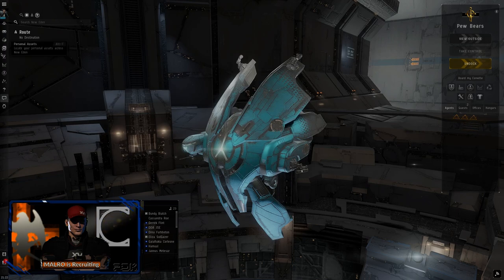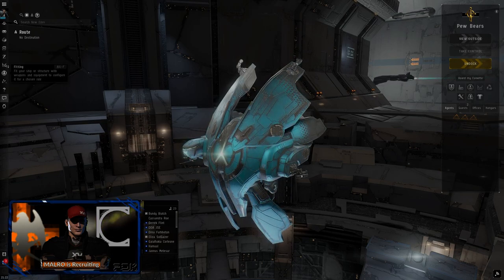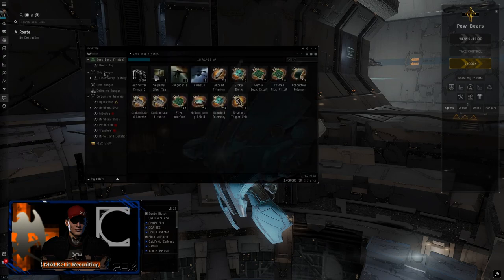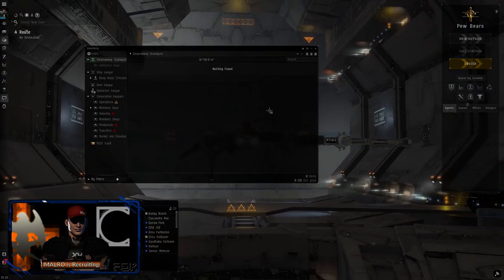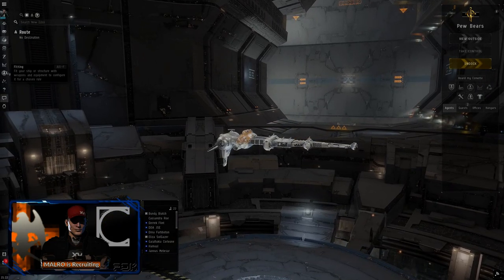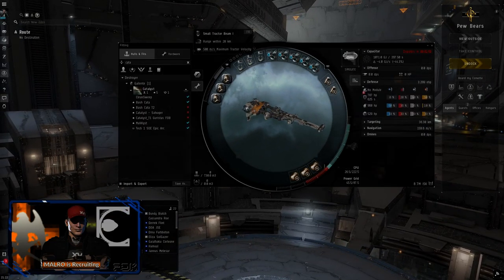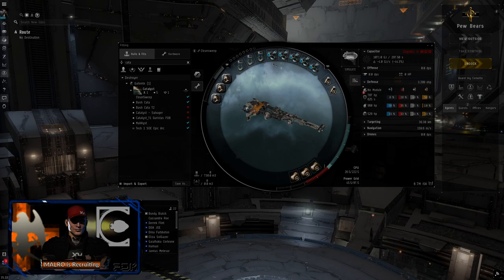Let's take a look at the salvager — Clean Sweep. I started with almost nothing and built it over the episode that corrupted. I had one tractor beam — these are about 1.5 million apiece, they're expensive. Two more were given to me by a corpmate, so that's great. I was going to do two tractors and six salvagers originally, but we'll have to play with that balance. We have one extra salvager, so we can see how the balance works depending on how fast we salvage.